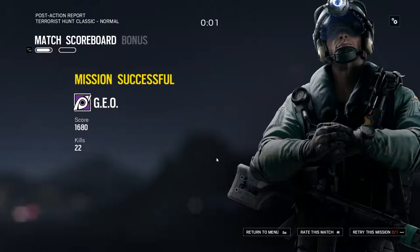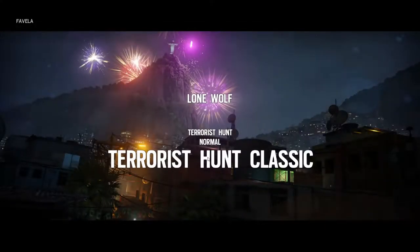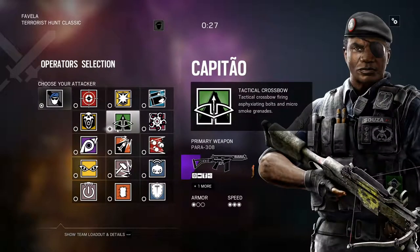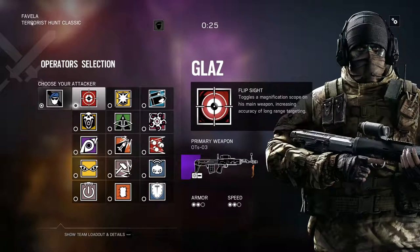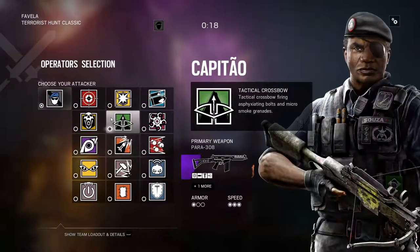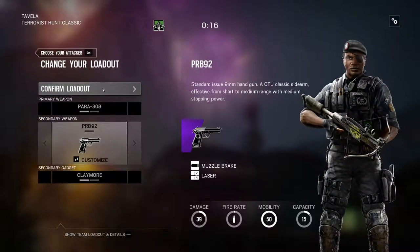Maybe this time we'll actually get a good map. Or not — Favela. With an S, even though it doesn't say that on screen. In the patch notes it said 'Favelas' with an S, but here it just says 'Favela.' It's Ubisoft — they're idiots. No need to pretend otherwise.